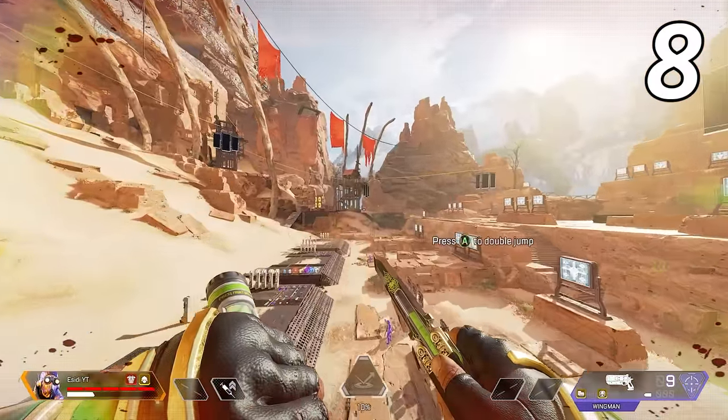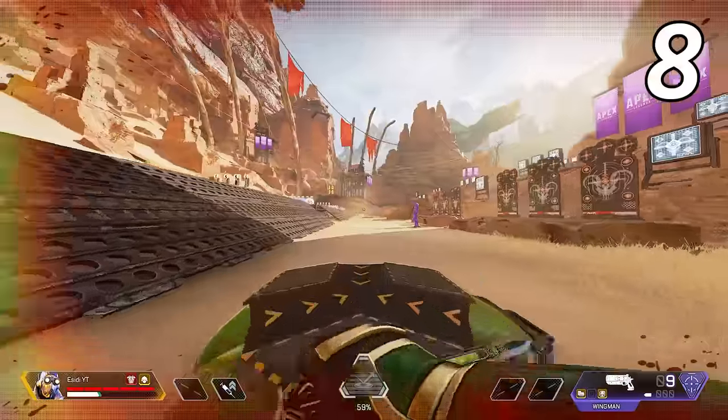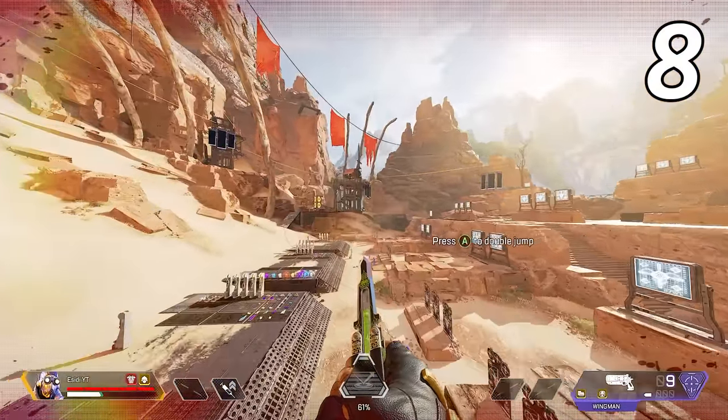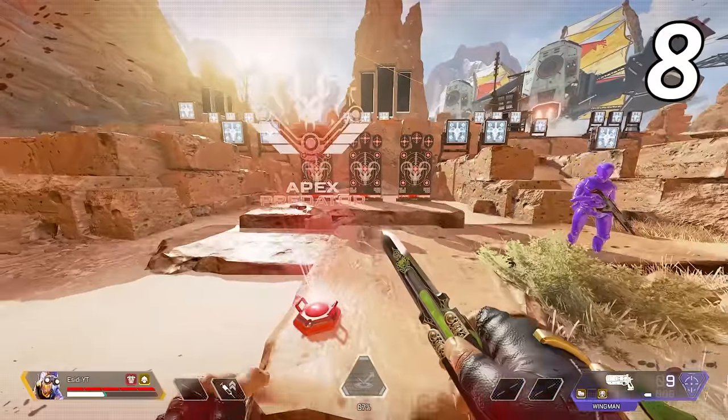Don't bother using Octane's stim before using a jump pad. You will go the exact same distance and speed whether you're using your stim or not when going onto a jump pad. The only thing that really happens if you use your stim is you lose that chunk of HP.